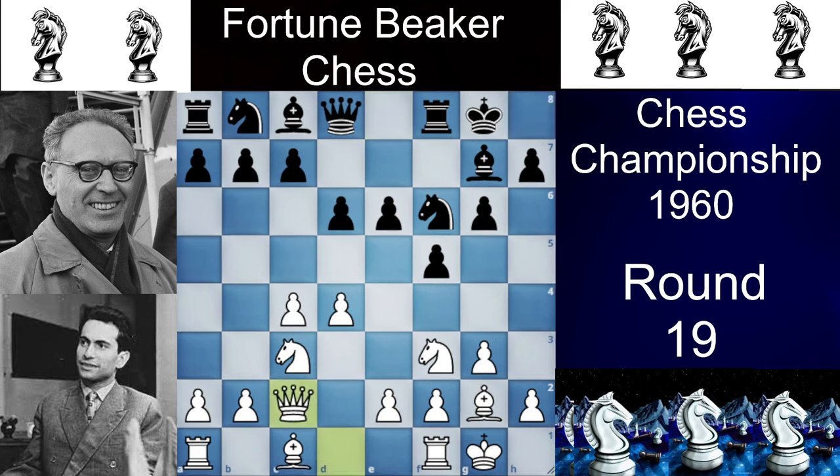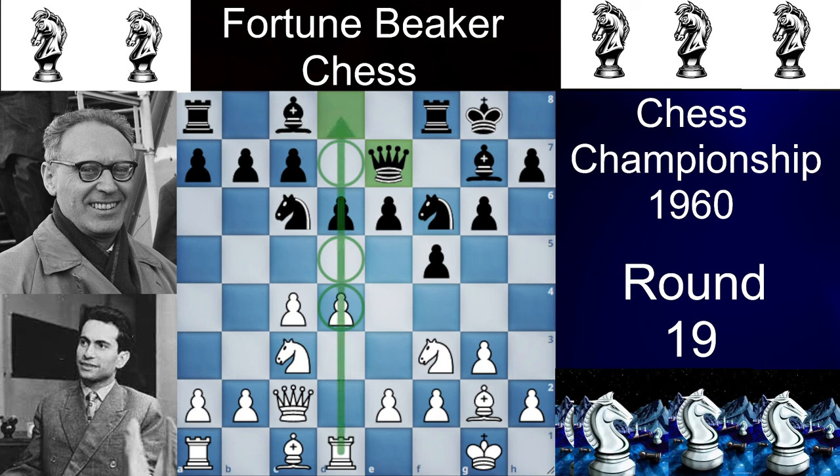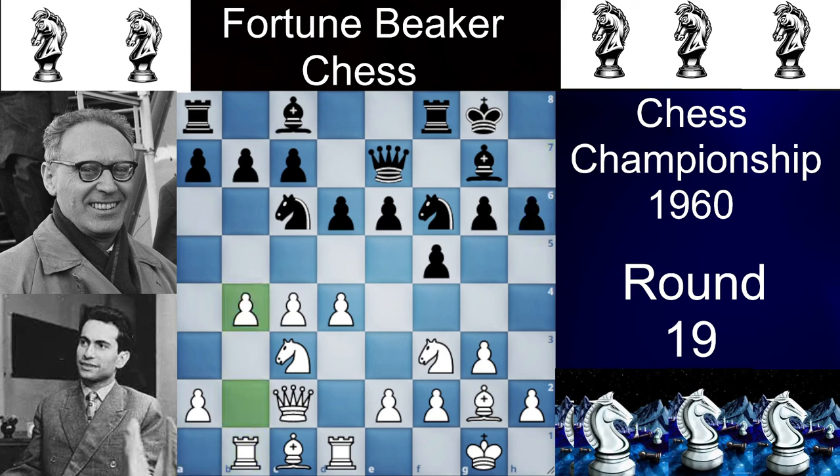Now we have Qc2 with a clear intention of going D4 in the near future. We have Nc6 attacking the D4 pawn. If the black knight moves anywhere, it will be falling and potentially going to the b4 square. Then we have Rd1 and then we have Qe7, potentially going away from the rook file, and then we have Rb1. Then we have a5. If black plays a slow move like a6, you can just play b4, which would be bad for black.